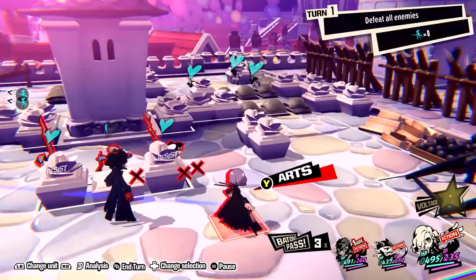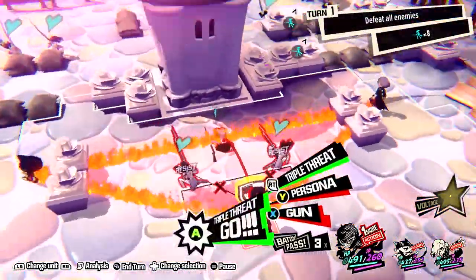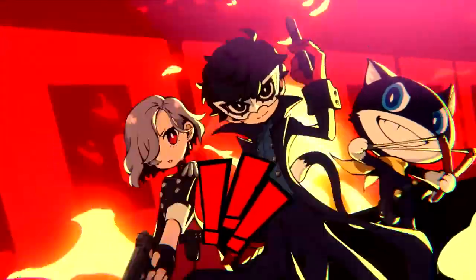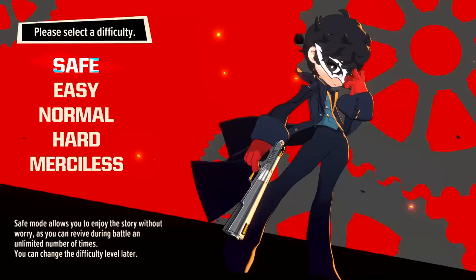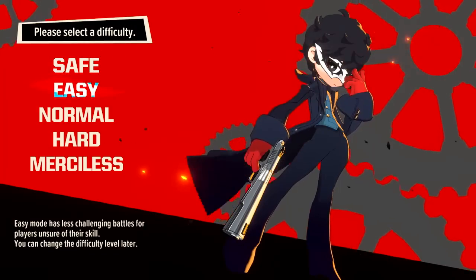One key technique that can turn the tide of a battle is lashing out a Triple Threat. This special move occurs when all three members of your squad are surrounding the enemies being targeted, to create an all-out attack that deals massive damage.